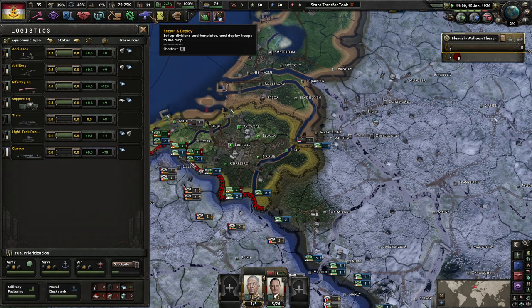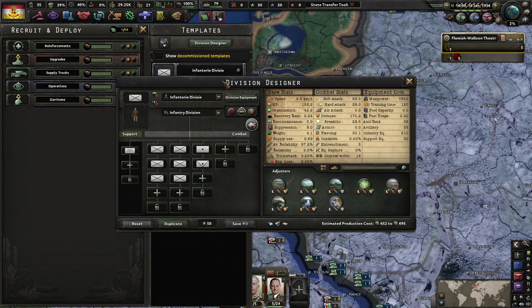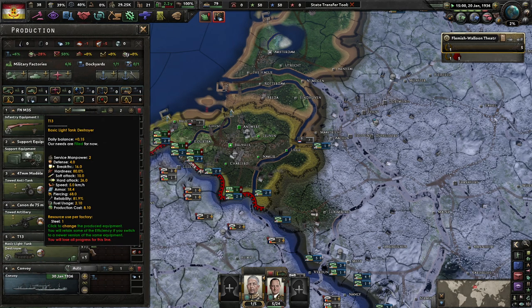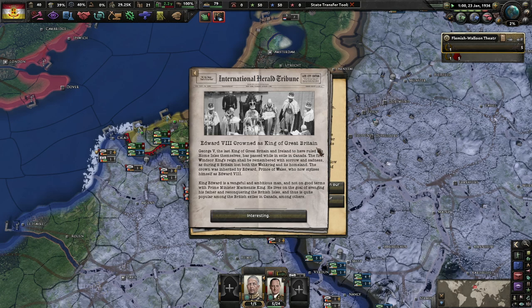We could train some more units. Do we have any guns? Technically yes. We also have anti-tank and light tanks — what is going on with the Flanders-Wallonian military here?